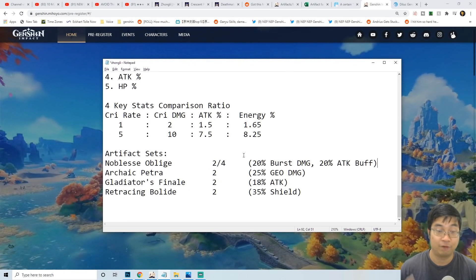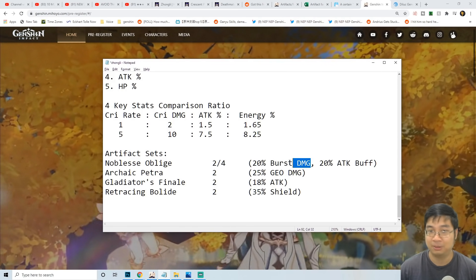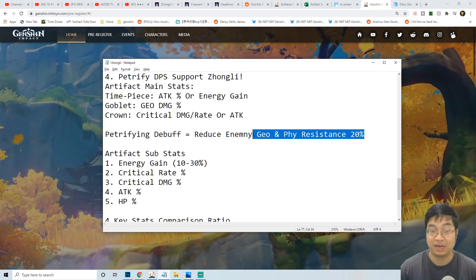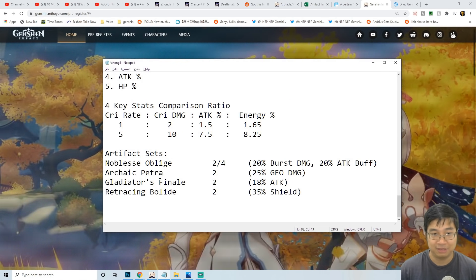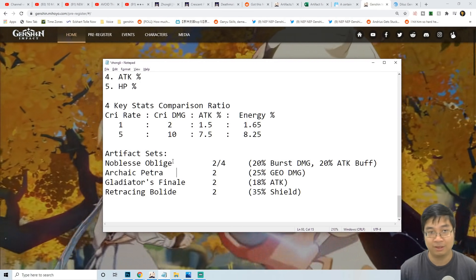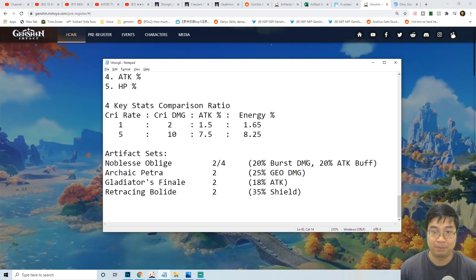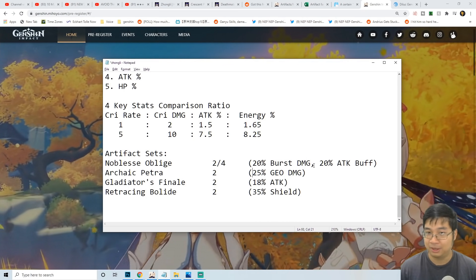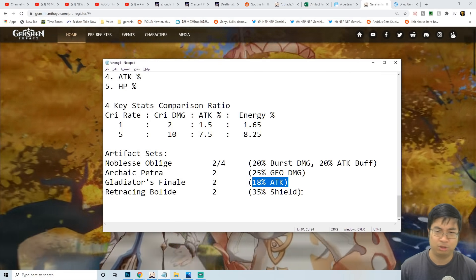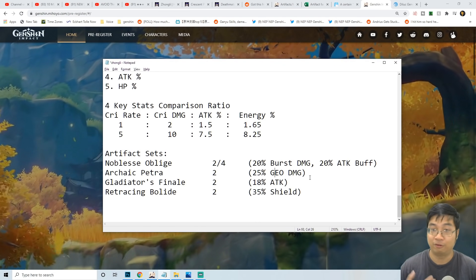For the artifact choice for the offensive petrifying support Zhongli, we can go with Noblesse Oblige two-set and four-set — the 20% burst damage and 20% attack buff for the team is really nice to combine with the petrifying effect to increase all damage and reduce enemy defense. After that we can consider two pieces of Archaic Petra. If we don't find enough good main stats on the four-piece Noblesse, we can break into two pieces Noblesse and two pieces Archaic Petra for burst damage plus geo damage. We can also consider Gladiator's Finale and Tenacity two-piece combinations, but if we're building offensive support Zhongli we still want to hit over 20,000 damage and with a critical hit for 40,000.